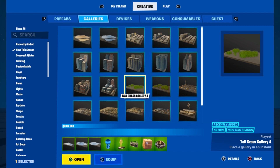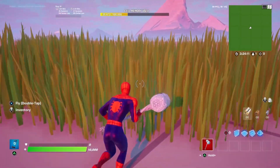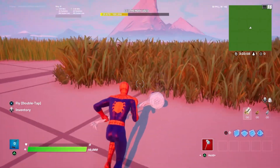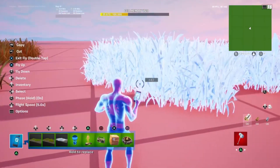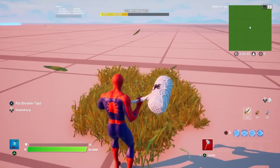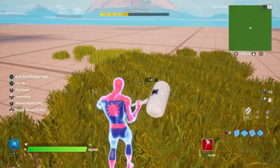They also updated Fortnite Creative by adding tall grass galleries A and B. This is kind of cool — it even makes the cool sound. They also have shorter grass that's not so straight. And if you don't want really tall grass, you can just resize it down and you have really short grass that still makes the cool sound. Think about the grass fields you can put down.